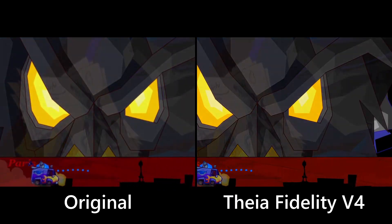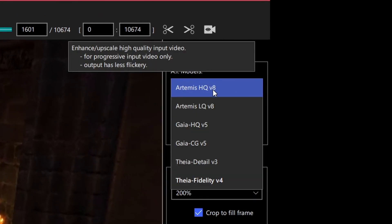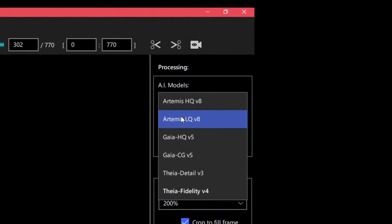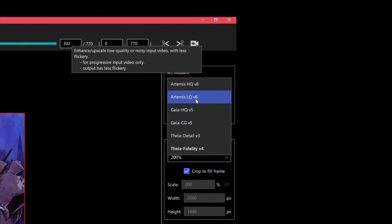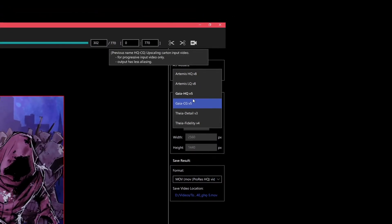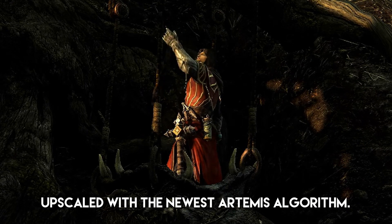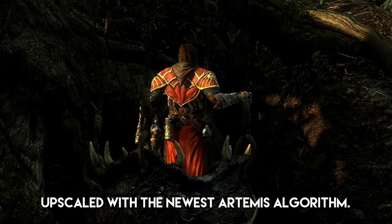So if you're looking to improve anime or other anime looking content, this might be for you. The third branch of algorithms is named Artemis and describes itself identically as Gaia HQ, just adding that it is less flickery. There are no picture examples for any of these descriptions, so I've just had to guess my way through all of these things. If it means less flickery and that it's good at getting rid of aliasing, then yes it was good at that, but since the latest update it actually seems to make aliasing worse. Thankfully, Gaia CG currently seems to be the best option for video game FMVs.